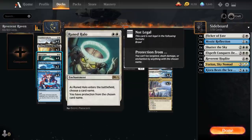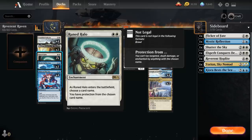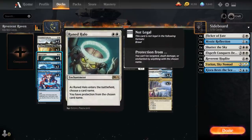We have the full playset of Runed Halo — not a card you see often — but it provides 2 devotion for Reverend Hoplite, helps us stay alive by giving protection from the chosen card name, and is an enchantment to enable Constellation for Archon of Sun's Grace. We can even reset Runed Halo once we flicker it with Yorion and name a different card if the board state has changed.